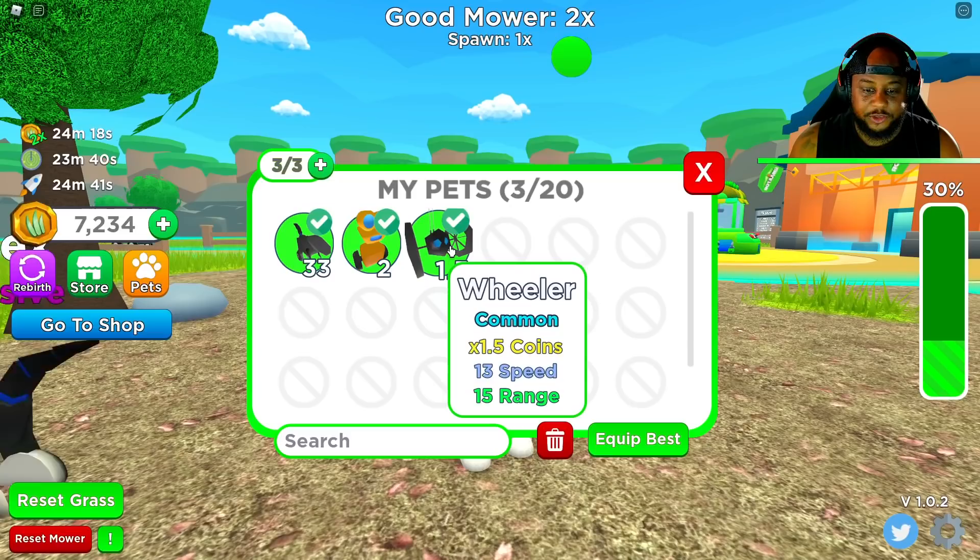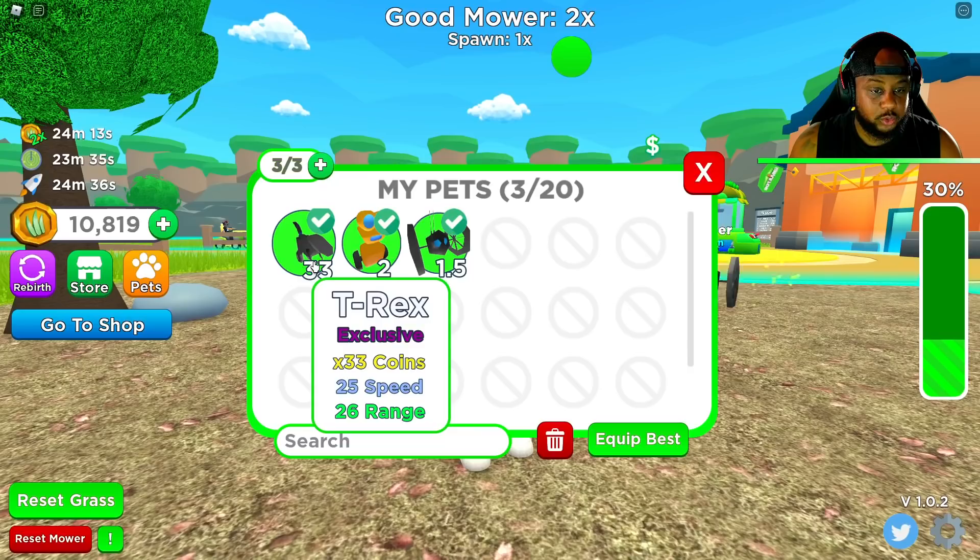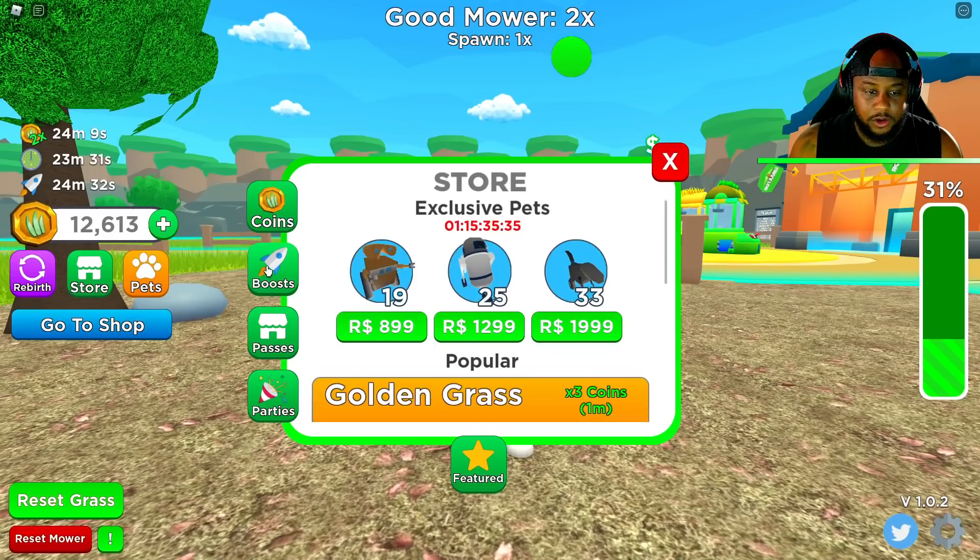I got T-Rex, guys! So let's go make sure — alright, we got T-Rex right there. My boy got times 33 to coins, 25 speed, and 26 range. Wow! Alright, so we're going back to the store. We're going to get the golden grass — we're going to help out the whole server, guys. Golden grass is coming right now. Aventus for one minute.